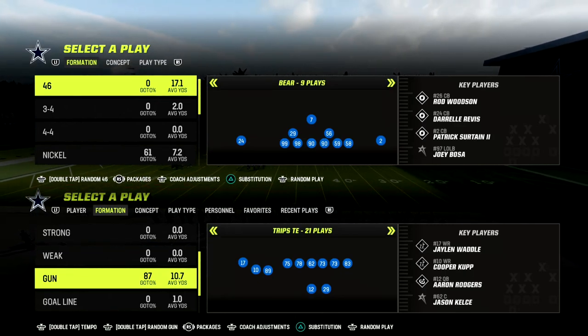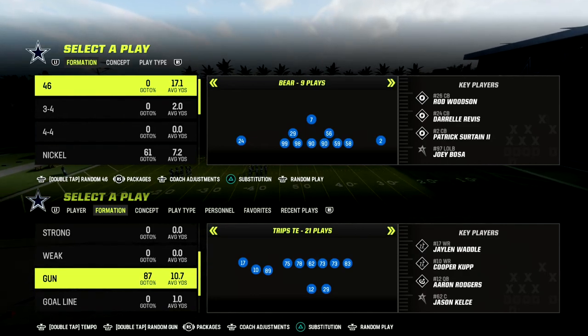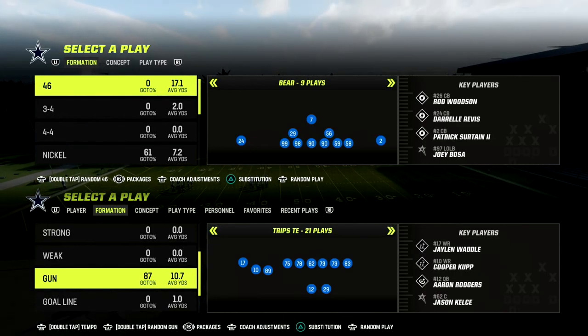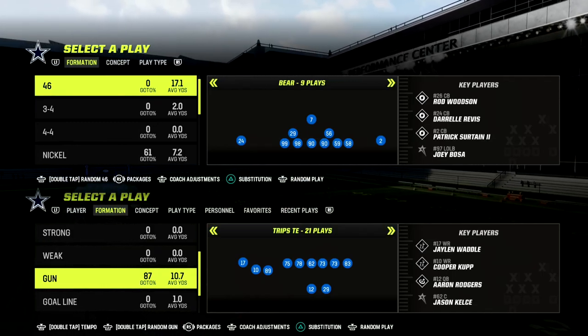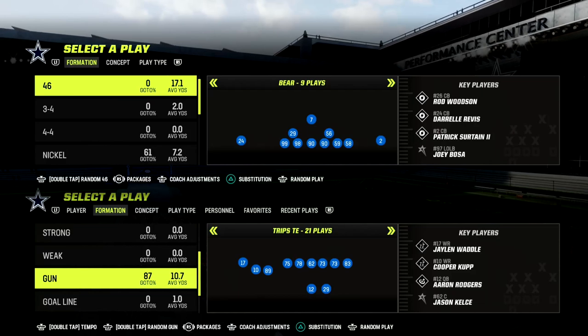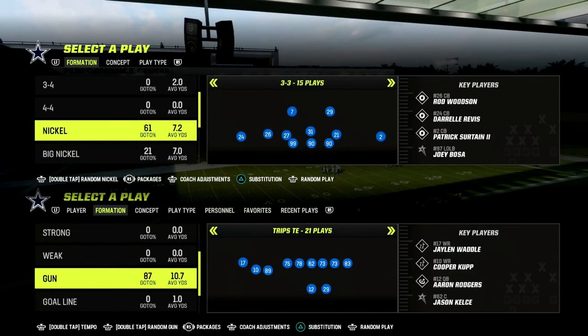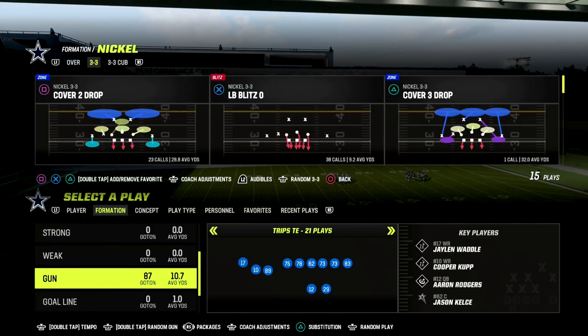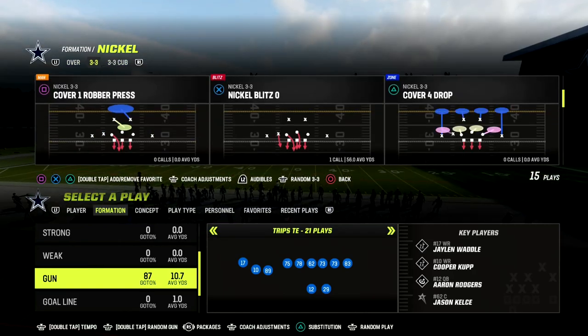In this video I'm going to show you one of the best ways to beat man-to-man defense out of Trips Tight In. If you want to check out my Trips Tight In eBook, the link will be down in the description. You can join the Patreon for just $10 to get access to all of my Madden 23 offensive and defensive eBooks.